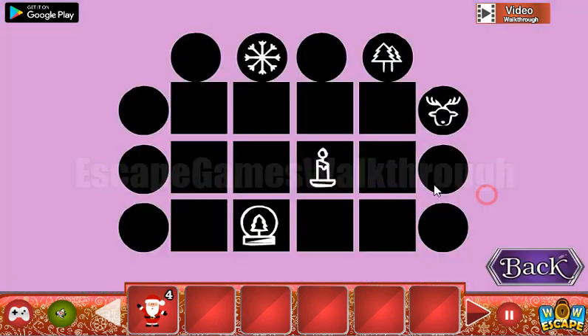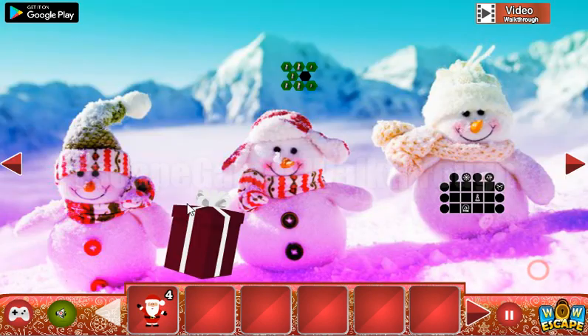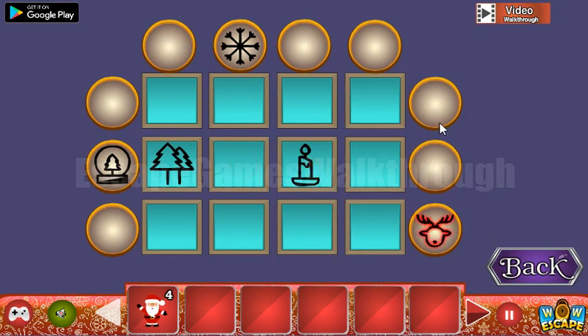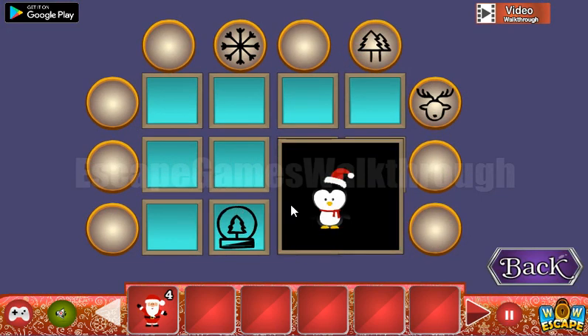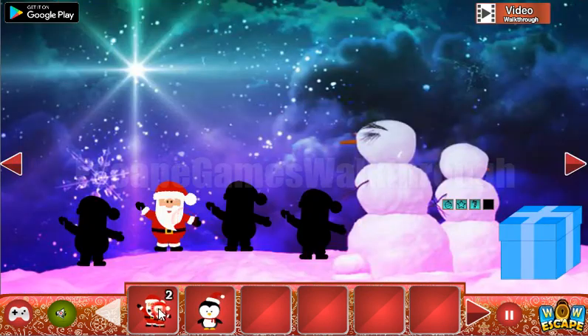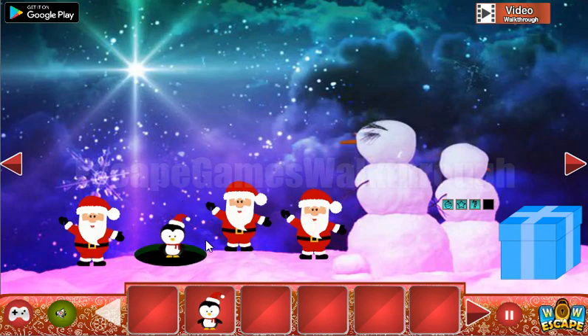Here's a hint showing places for different Christmas ornaments. We need to rearrange them: candle, deer, trees, and the glow. We've got the penguin, and we also have four Santas.